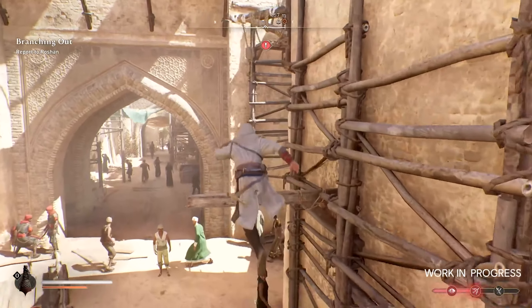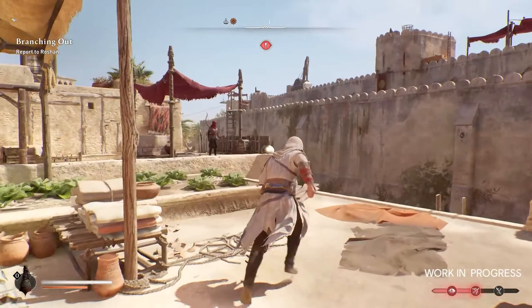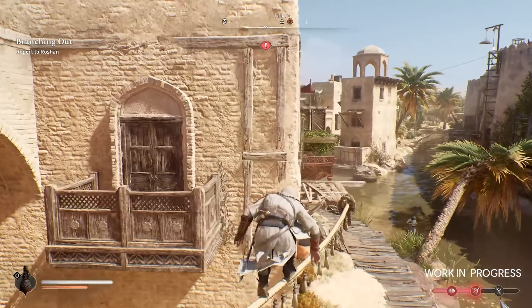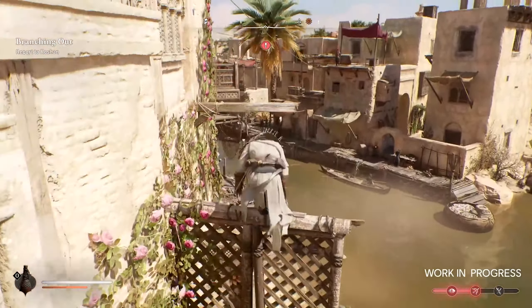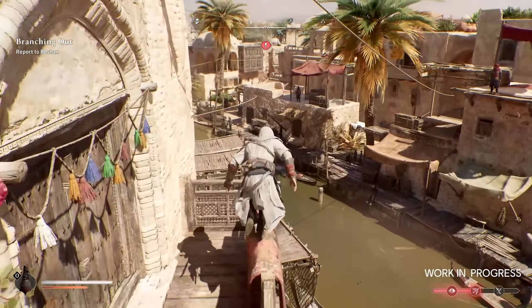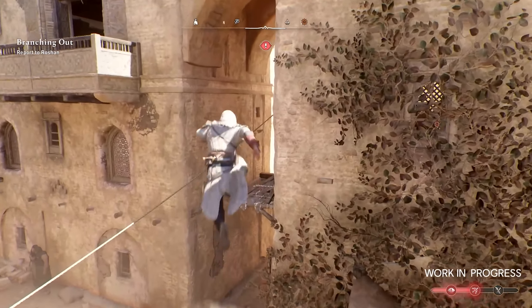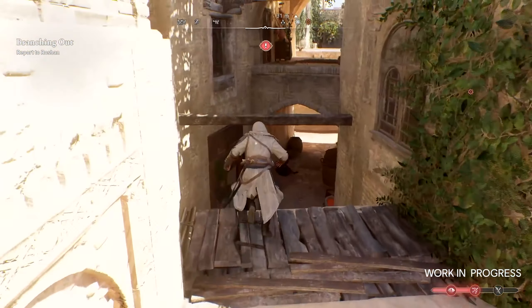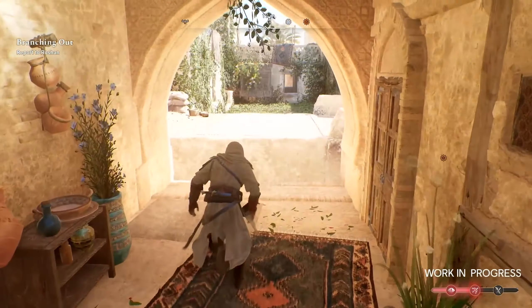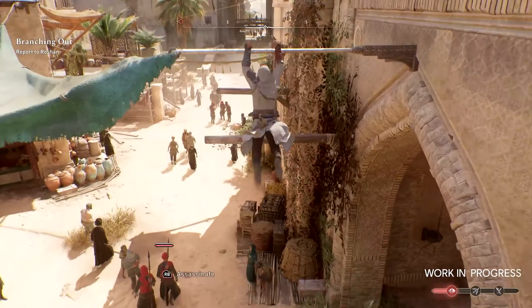First things first, and I think the thing on everyone's mind — one of the very first things we see in the trailer — is the parkour. The parkour in this game seems to be pretty linear, and as we thought, we did not see any side ejects or back ejects. That doesn't necessarily mean they're not in the game, but I'd think they would have shown them off by now. There are intersecting pathways as Basim runs around Baghdad, where coming from different directions leads to different paths through the city.